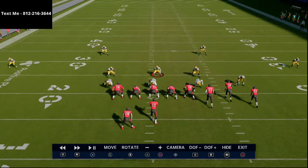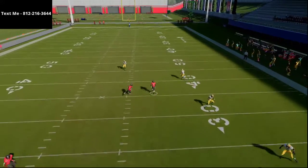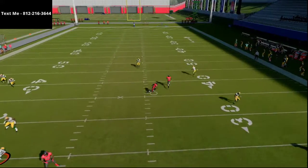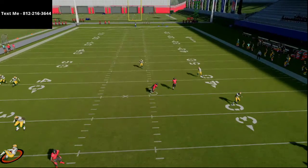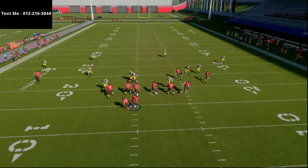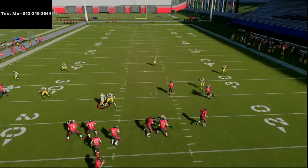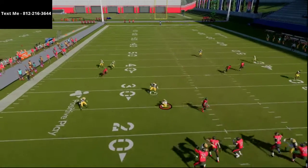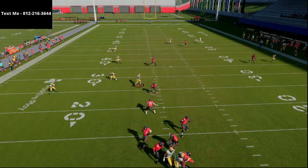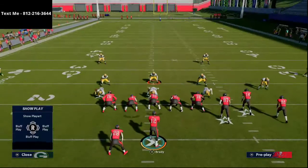The weak spots of this coverage you can make up for with your user. At the snap, the hard flat covers the flat route. There's an out route that could be low-balled open, but as the user, that's your job — start in here, deter that, then come back down. The nose tackle drops into the general area of the running back, and that left side guy hangs as well — that was the chess match that went back and forth.